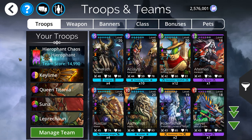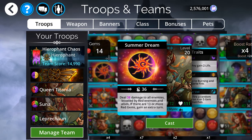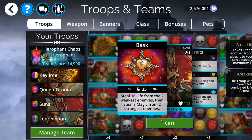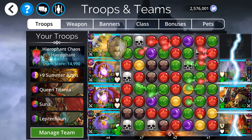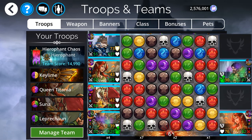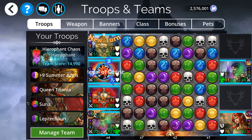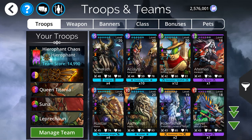This team actually takes advantage of the Herophant class — and no, this is not a joke. Herophant is actually required here. The Summer Aegis weapon requires a mixed type of a specific group of people, and Herophant just happens to be one of them. This will make you a mix of green and red mana, so Queen Titania is happy and Suna is happy. Leprechaun, when you pop them off, gives a firestorm start, getting you a ton of reds to start things off. Get your Summer Aegis up and running, then blast people with Queen Titania and Suna. It is deceptively powerful since there's so much fairy fire on this team — one cast of Queen Titania and one cast of Suna is usually enough to kill two people. Very, very lethal, surprisingly.